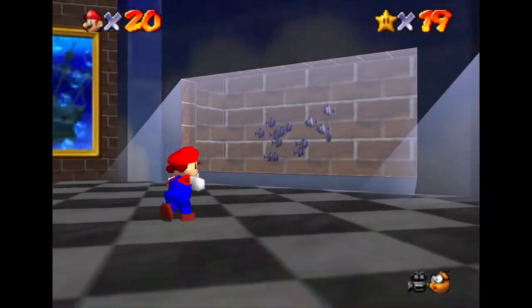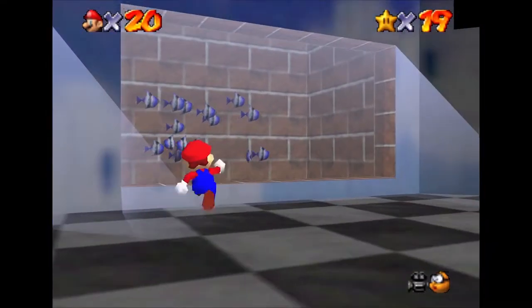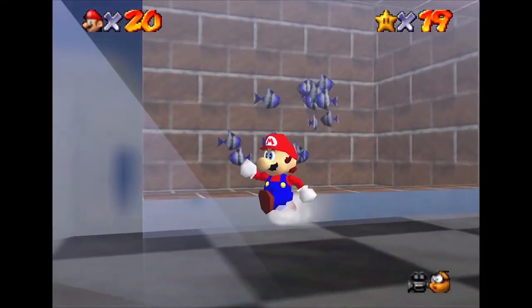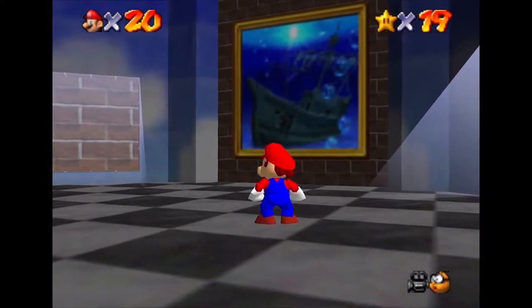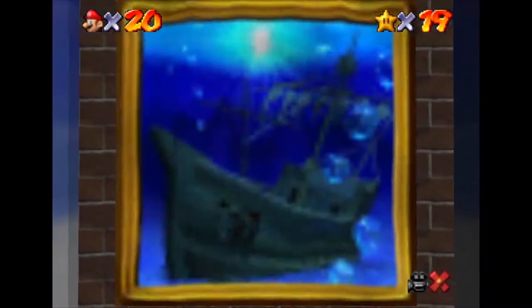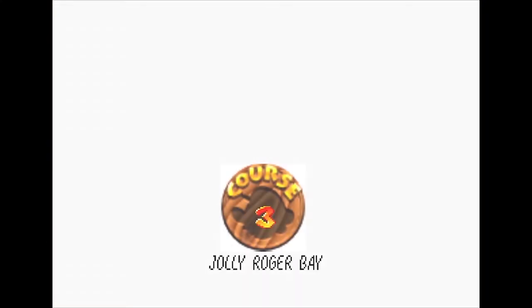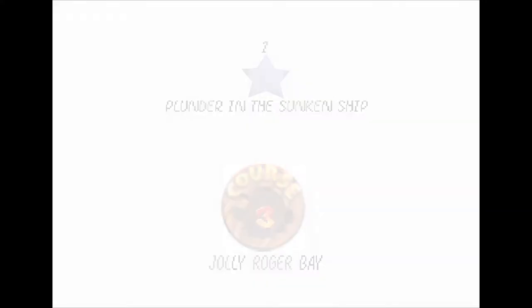I have been helping out plenty. Do you know what, I'm just going to relax. I'm going to look at these fish — how lovely — and what's in the painting? It's a wrecked ship. Alright, let's just go and explore that, then. Maybe start helping. Course 3: Jolly Roger Bay. Plunder in the sunken ship. Let's go!